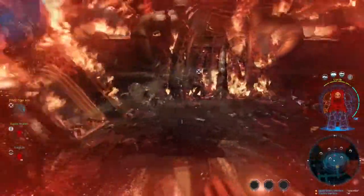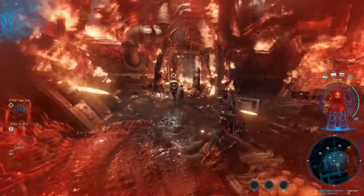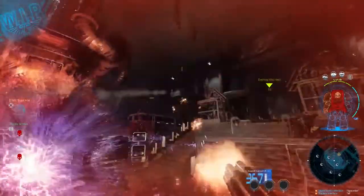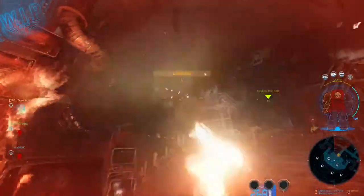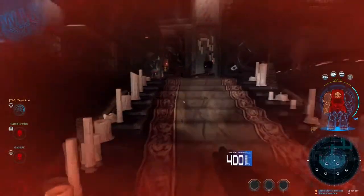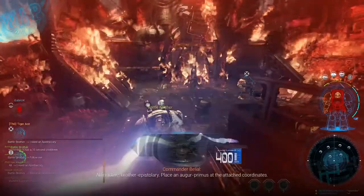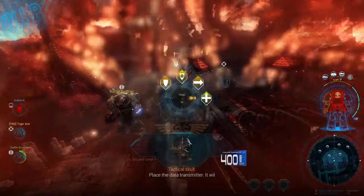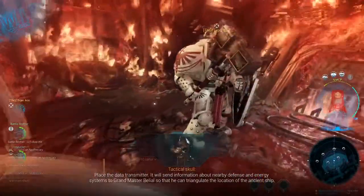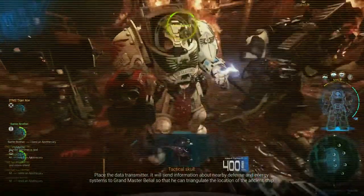Why can't I kill these things? We're the only two left, brother — we need to fight these things. Missile launch is up there. Destroyed the nest, barely with our lives. Tactical Skull — we'll call him Neville. Neville the Tactical Skull. We need to do the systems to the Grandmaster's value so that he can triangulate the location of the Ancient Shrine.